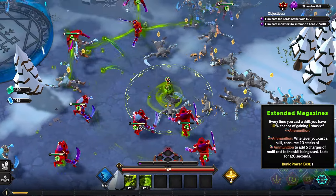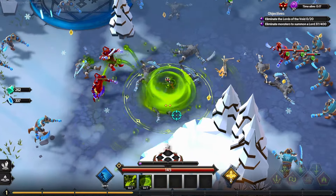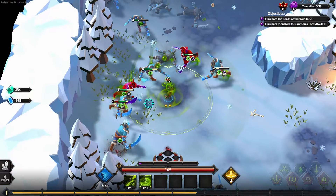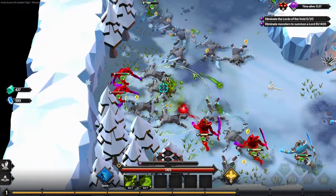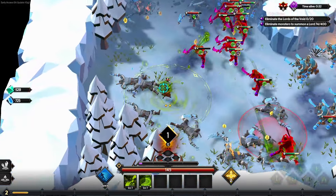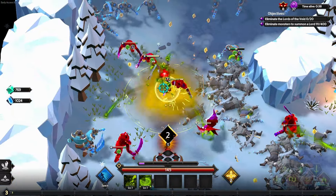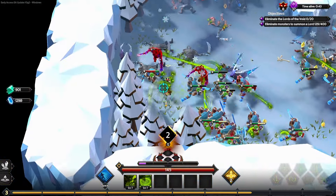The extended magazine does come in quite clutch because when we've got infected shot with a lot more cast frequency — it's already sitting at 0.4 seconds — we are going to get a really good chance of getting a lot of multicast procs from the rune. Multicast is going to work really well with this build; it doesn't matter which skill multicasts, it's going to deal a lot of damage. That's the general idea behind it, but let's see if we can get all the skills we need.